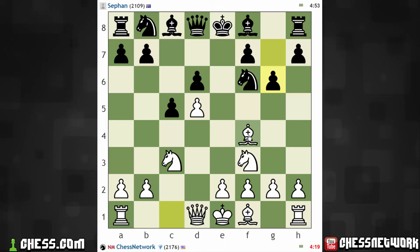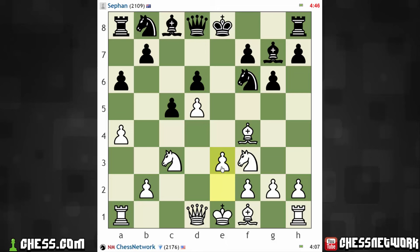I'm going to take that approach — bishop here, e3. And then knight d2 still, so let's meet a6 with a4. Is there a reason to not play e3 right now? I don't think so. This is a bit more of a conservative approach; I won't have to worry about my e-pawn coming under fire.